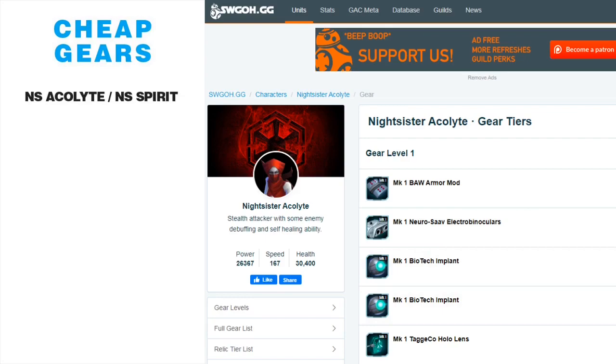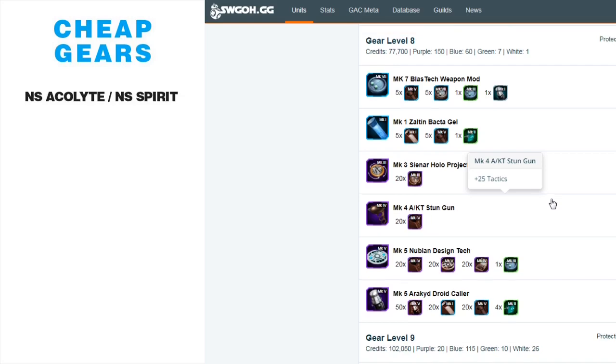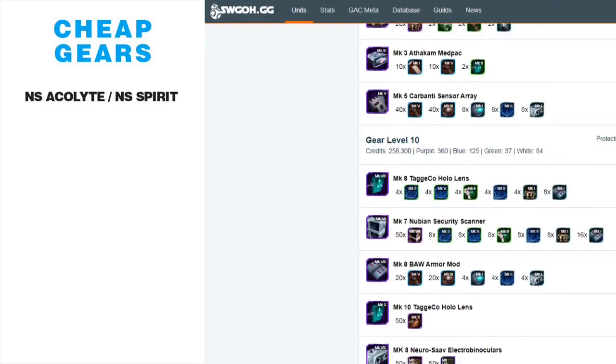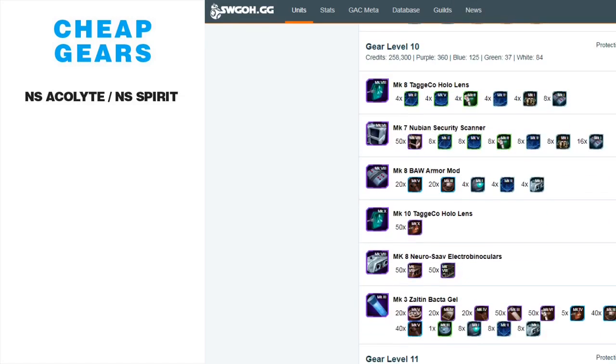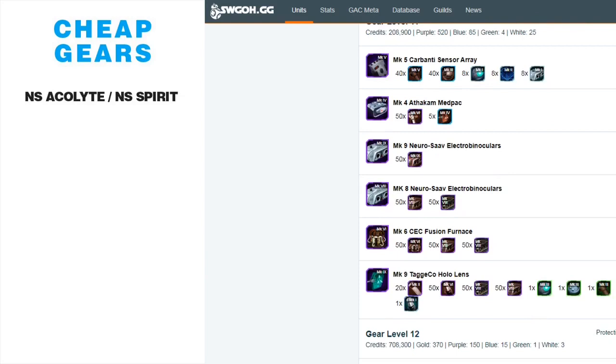What makes her so easy to gear: at gear 8, the first typical stopping point where carbonite, stun cuffs, and stun guns start appearing, she needed a Mark 5 droid collar. But once you bite the bullet and put on that droid collar, gear 9 is basically nothing. Gear 10 has a Nubian scanner and a Mark 8 neuro-sub binoculars plus a Mark 10 hololens, but those aren't hard to come by. At gear 11, no carbonite and no stun guns — very easy to gear up.